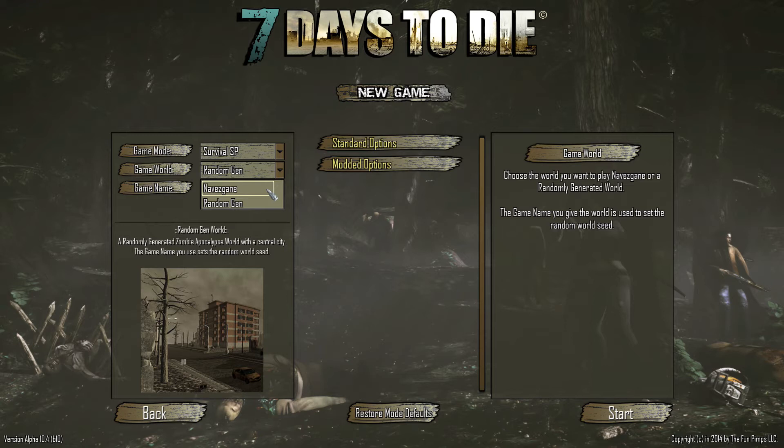The one thing Navezgane doesn't have is the really nice cool terrain that the random gen system works out. Keep in mind that these videos will be for version 10.4 — all of the alpha 10 fork — and I will update these with alpha 11, which will be coming out at the end of February 2015.